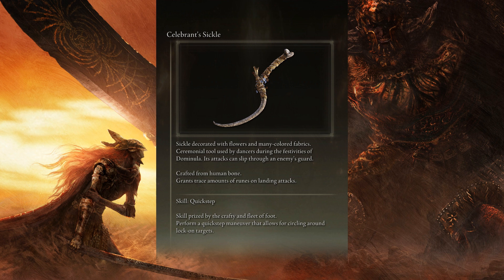Its attacks can slip through an enemy's guard. Crafted from human bone, grants trace amounts of runes on landing attacks.